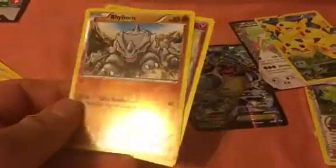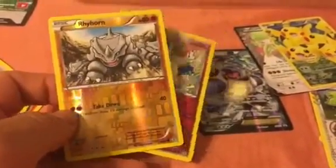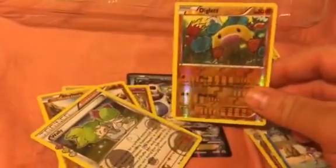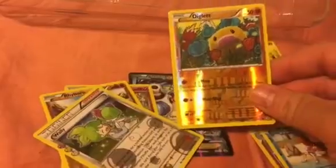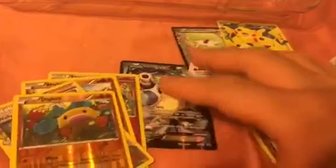It doesn't matter if they're holo if you already have the card and it's the same artwork. Why are you making holos of them? They're repetitive. I would understand if it was a holo with different artwork, but making it holo when you already have the card — the only ones I'm gonna end up keeping from this pack is the Blastoise and of course the Pikachu.